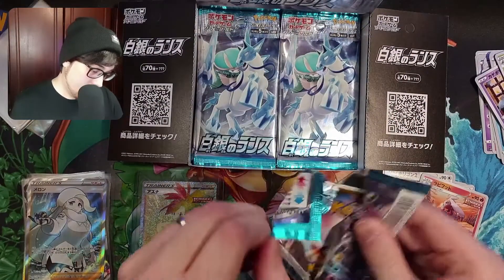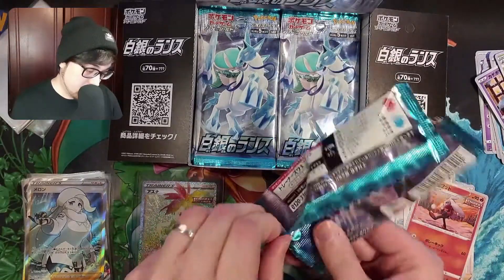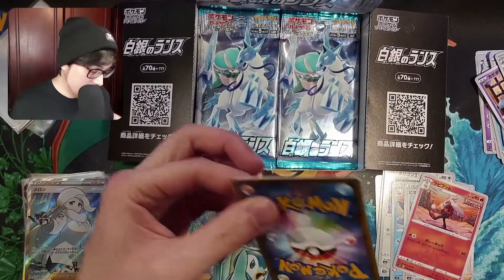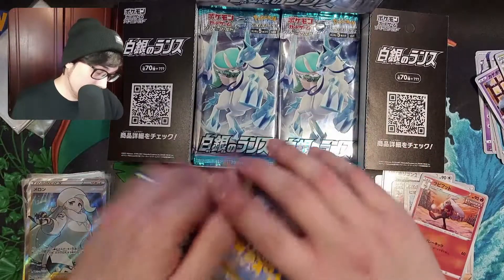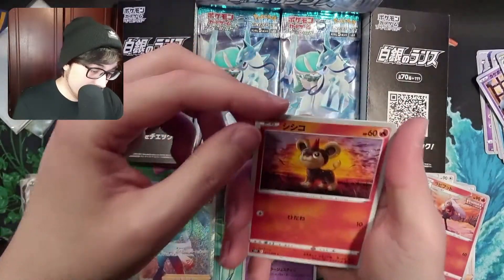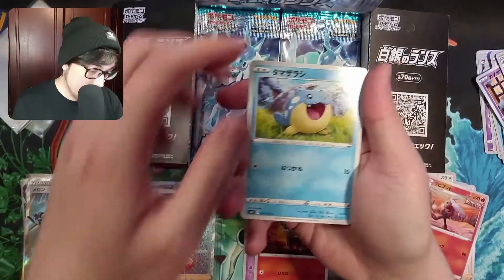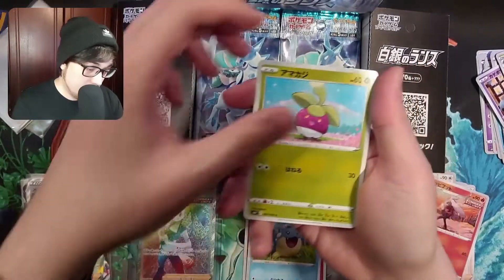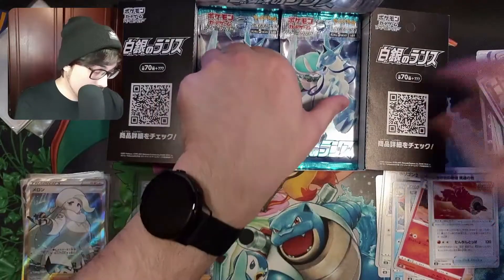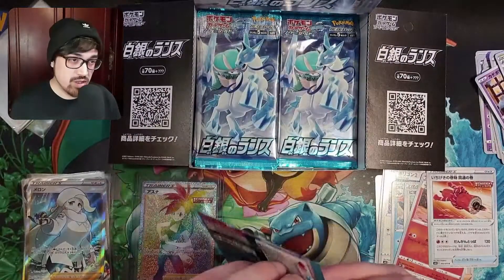There is an almighty mess on the ground right now. A Bergmite, a bit of a crossroads, and on the end we have a foil Frostlass. Next pack — flip them around. I've got some gauntlets for crashing through, maybe some ice, Cryogonal, Snorlax, Teddy Ursa, and on the end a Raboot.